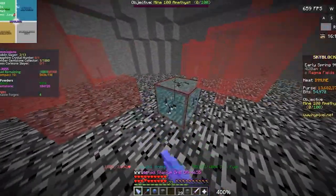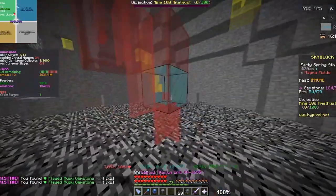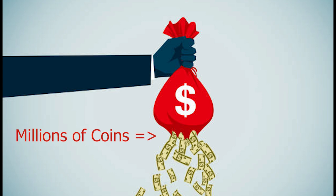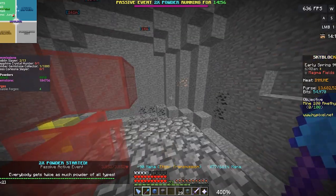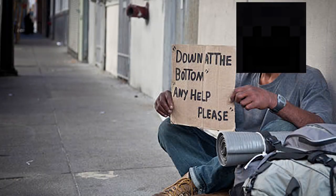This gets us to our next mistake: stop running between gemstones. Every second you spend running between gemstones is a second of lost mining, and after an hour of mining the seconds add up, resulting in the loss of millions of coins. Instead, build small platforms made of cobblestone that you can teleport to with an Aspect of the Void, or an Aspect of the End if you're poverty stricken.